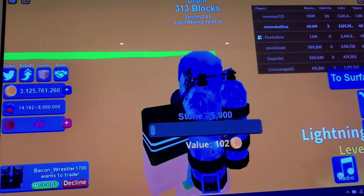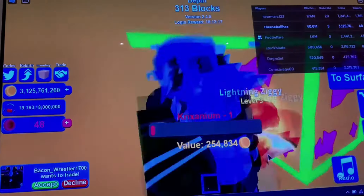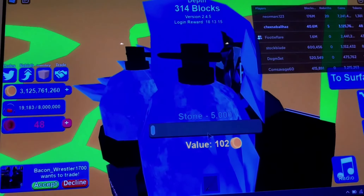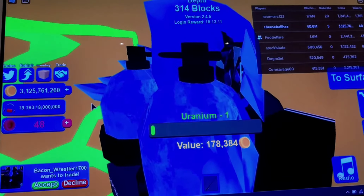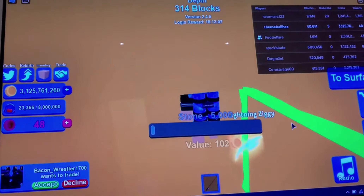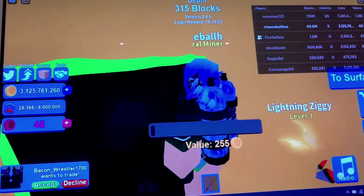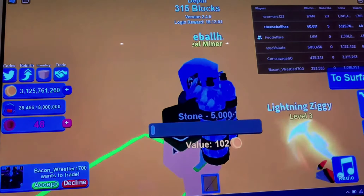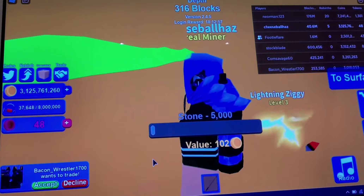It looks like we've got 5,000 blocks here. Oh, and there's some uranium — that's worth 178,000 — so I'm just going to grab that. Oh look, there's some obsidian; this stuff is notoriously hard to mine. I'm just showing you there's lots of different things.